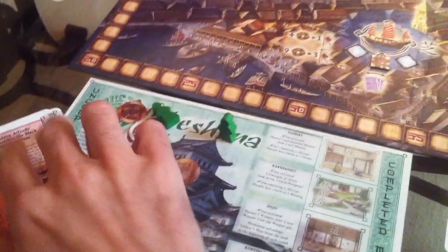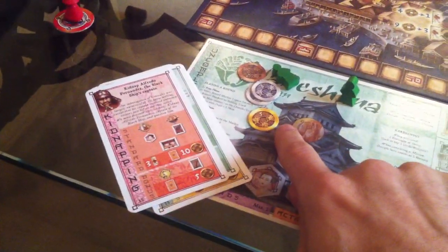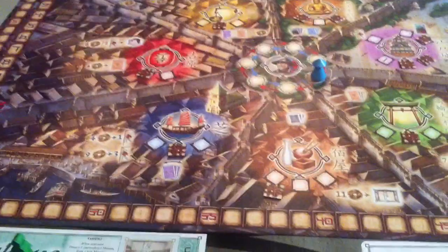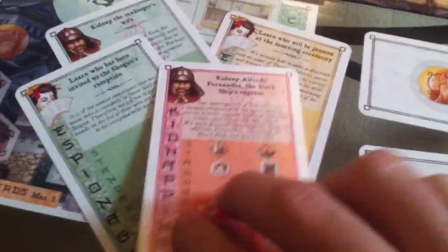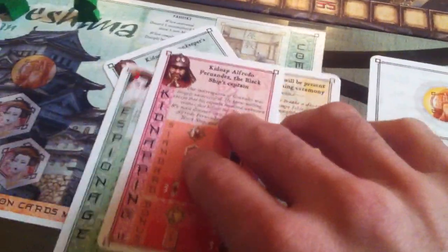We each get 12 bucks. We also each get to choose action cards — the cards we'll be using throughout the game. If you're thinking in Lords of Waterdeep terms, you can think of them as intrigue cards. Before I decide what they're going to be, I'm going to take a quick look at the mission cards I've got: a kidnapping, an espionage, another kidnapping — two kidnappings and two espionage.